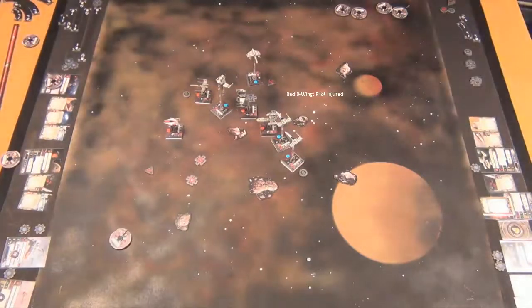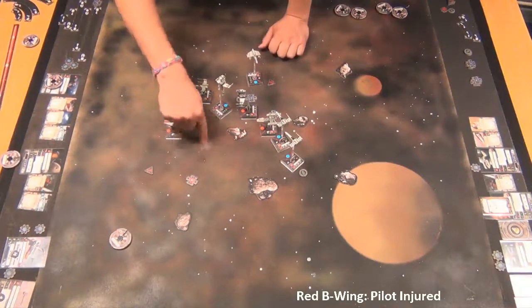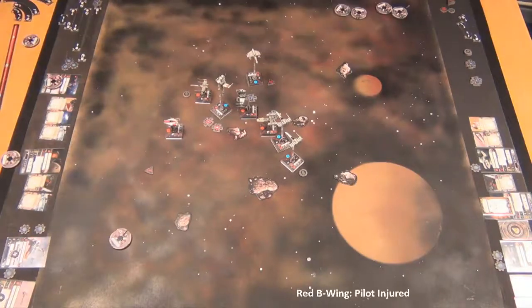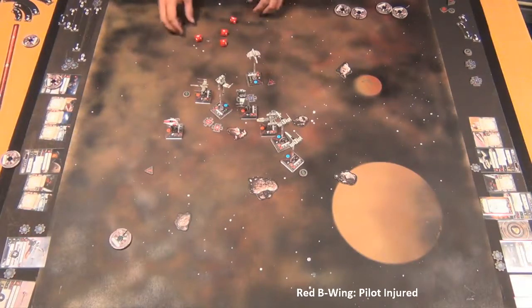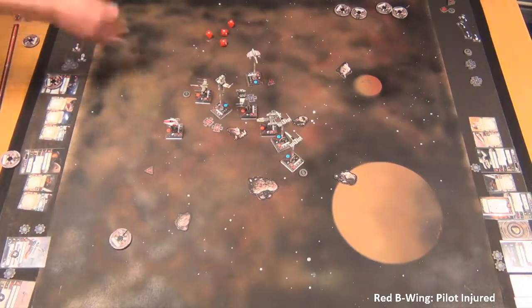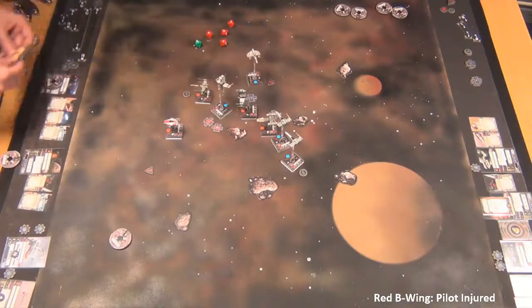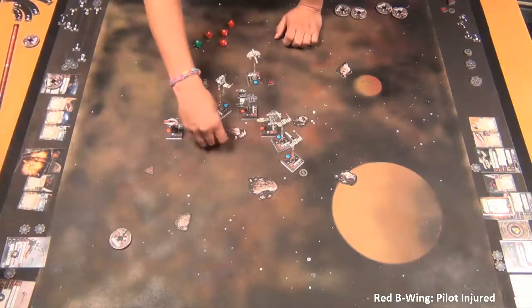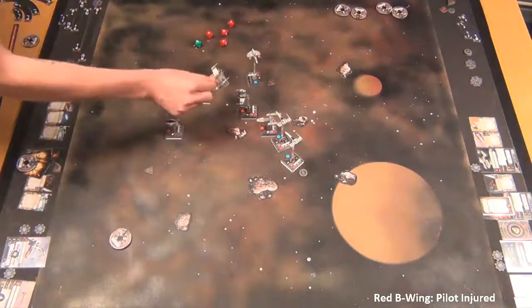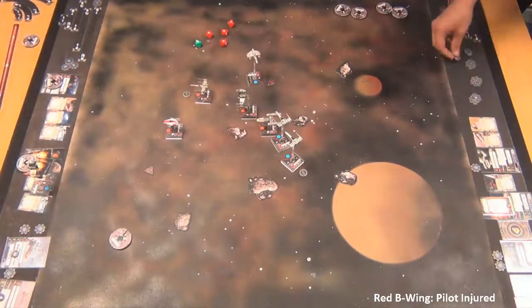Some MacGyver-level streaming setup here — there we go. All three hits on the B-Wing, and the blue B-Wing is now gone. The Dagger Squadron is down. Now all you've got to worry about is Tarn firing before you — that's obviously the next big target. However, the Y-Wing is going to have to form an ion cannon shot. There's nothing else able to fire on the E-Wing here. The ion cannon has a 360-degree arc so as long as it's within range one to two it can fire.